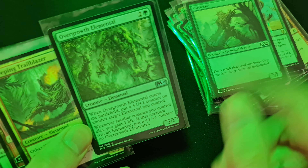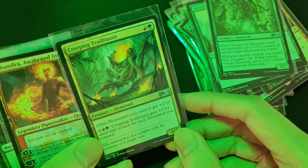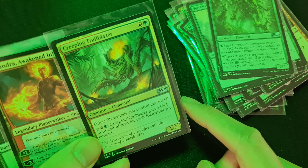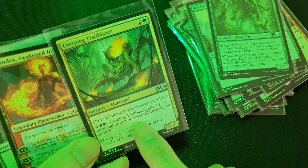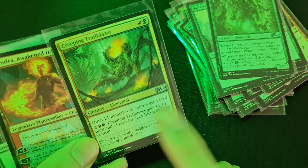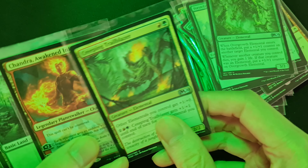Creeping Trailblazer: other elementals get plus one plus zero. Costs four mana, and you can pay to give it plus one plus one until end of turn for each elemental you control. So all those elemental lands help buff it up if you use them.